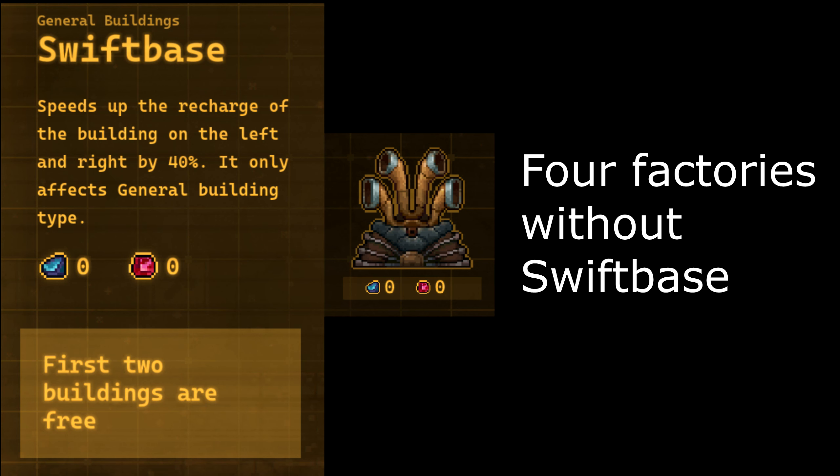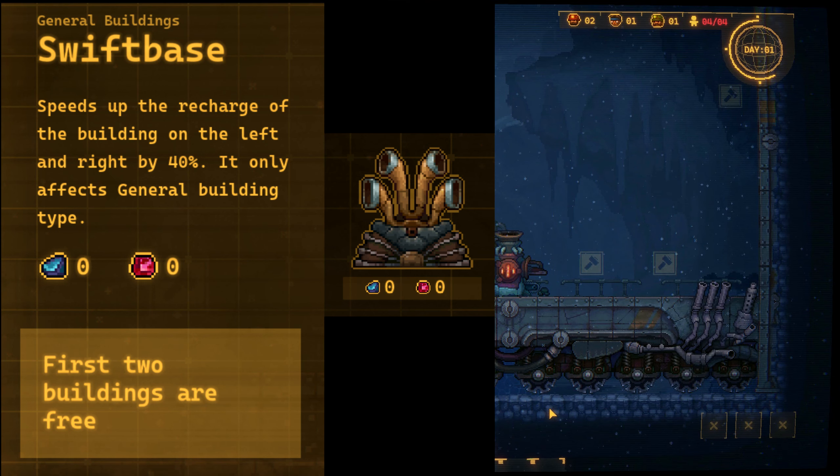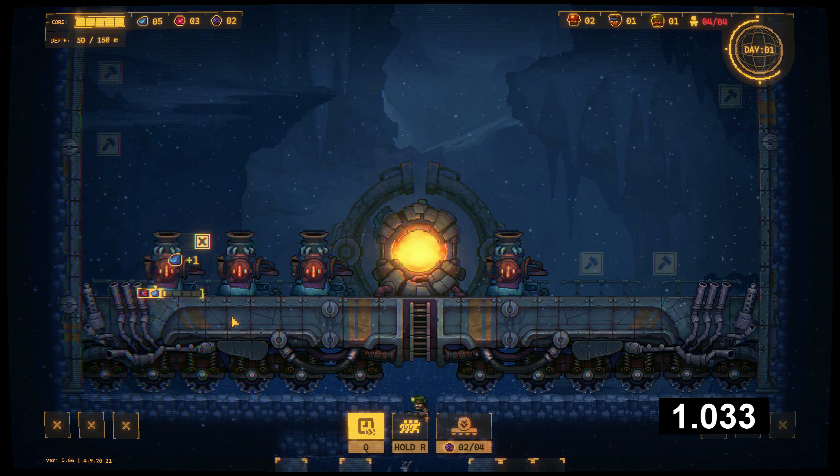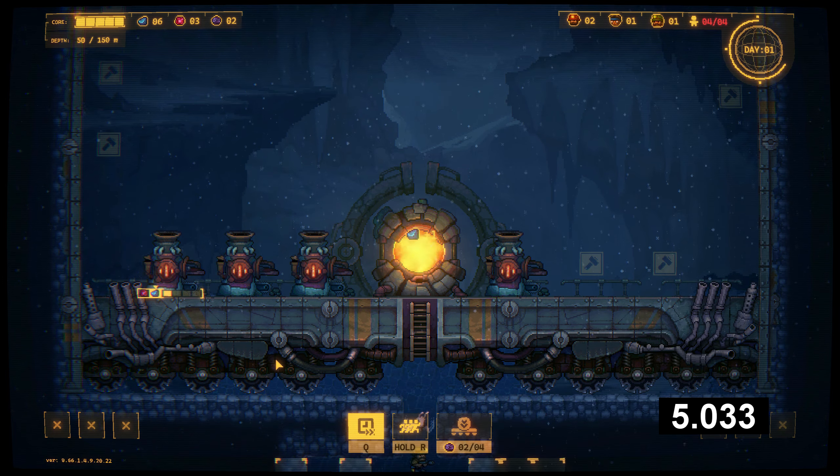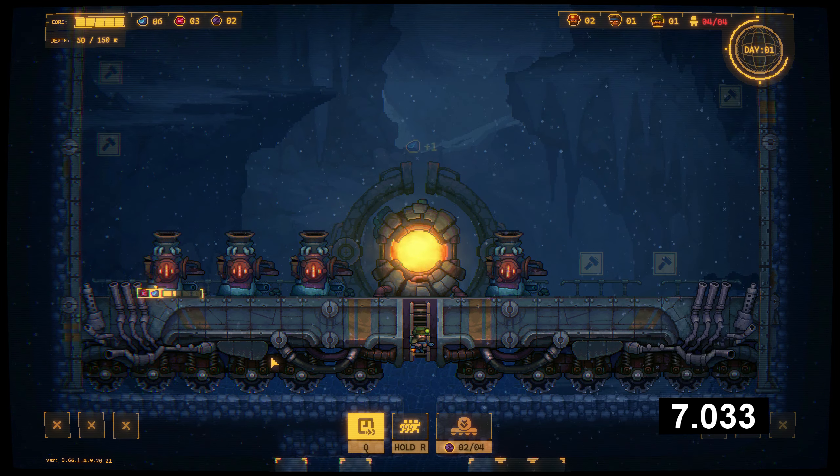The first time I saw the Swift base, I thought it was awesome — I could put a factory on each side of the Swift base and it would increase my ore production by 80%.